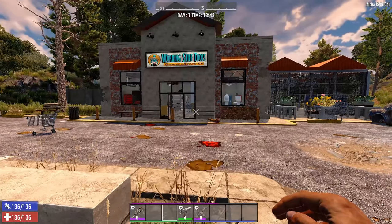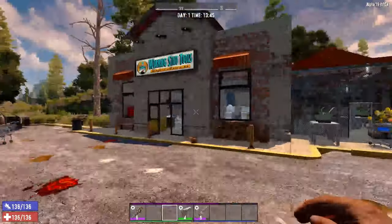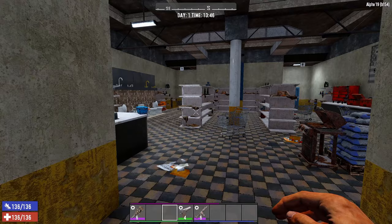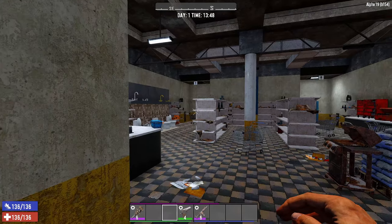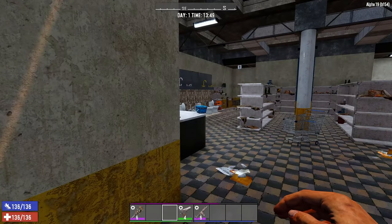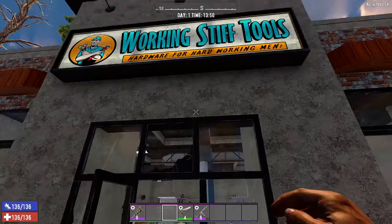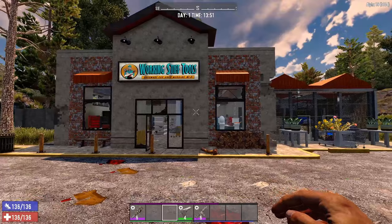There are a bunch of new POIs and they look really good. Peeking in, you'll see shelves that are very different with a lot more assets — new posters and improved decoration throughout. The Working Stiff Tools store, for example, is absolutely an improvement from before.